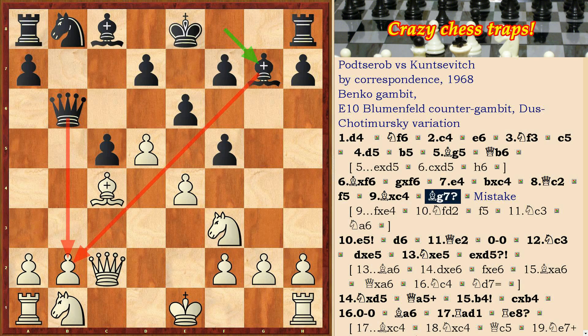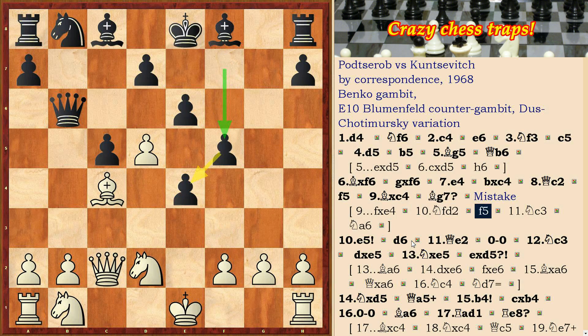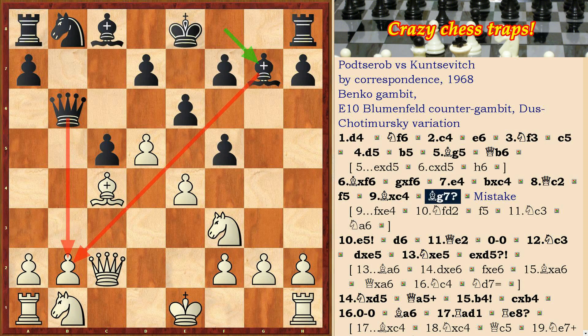This natural move Bg7 is a mistake. It was correctly fxe, Nfd2, f5, Nc3, Na6, with mutual chances. Now after the move Bg7, white gets an initiative.